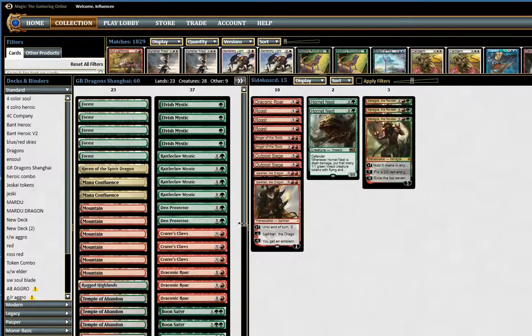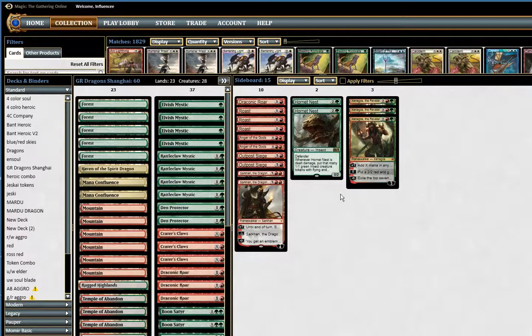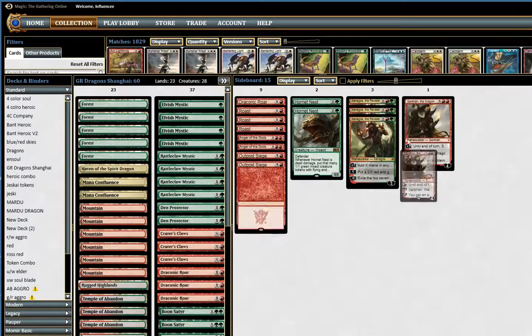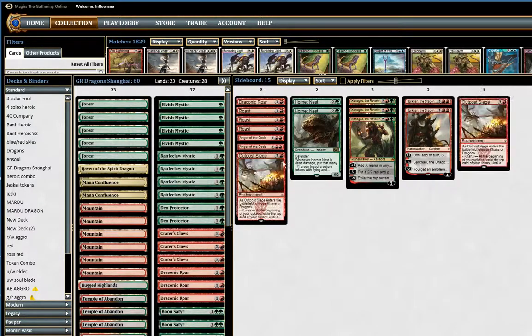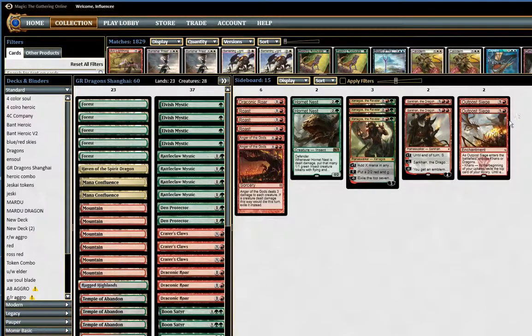Now let's move over to the sideboard. We have 2 Outpost Sieges against Control, like Abzan Control, and in the midrange matchups. Green-red doesn't really have any card advantage spells, and so Outpost Siege fills that spot where, if it goes late and it's going to be really attrition-y, Outpost Siege can pretty much put me over in a lot of matchups. I like Outpost Siege.